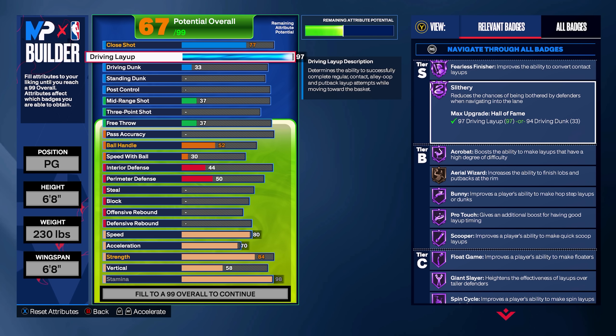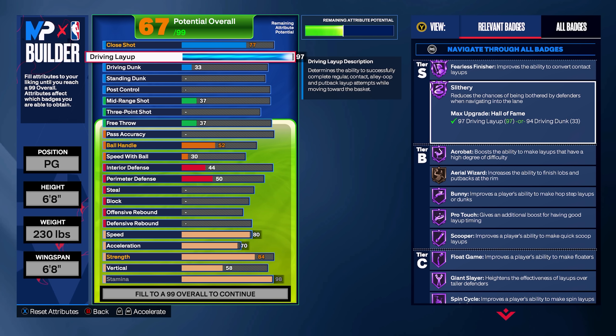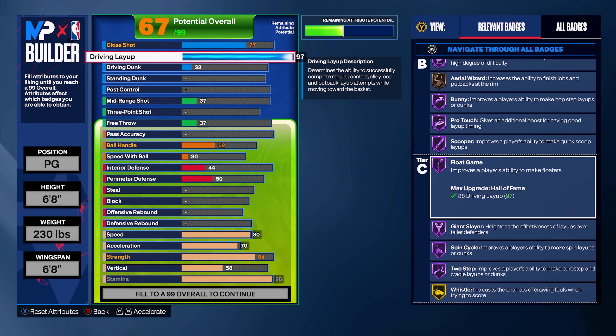Gold Whistle is perfectly fine. Look at these badges — Fearless Finisher Hall of Fame, Slithery Hall of Fame. When driving to the rim on this 6'8" build, you're going to have Hall of Fame finishing badges. And with the layup meter in this year's game, it is really easy to time contested layups. I highly recommend that you turn your layup meter on when using this build, because you can hit contested layups at a very crazy rate if you know how to time them. Float game on Hall of Fame — floaters are really great in this year's game.